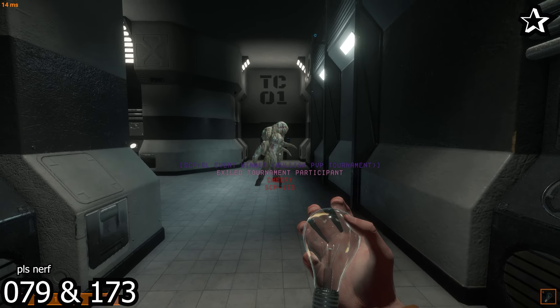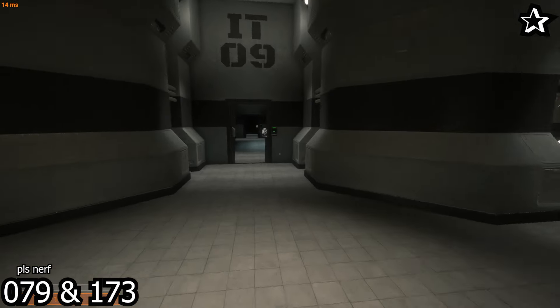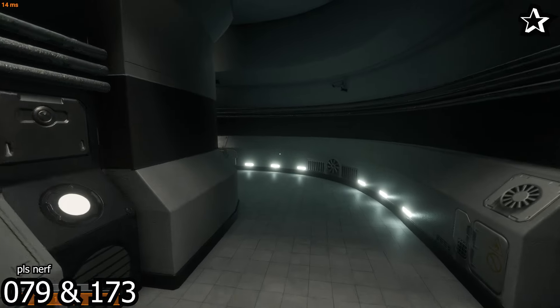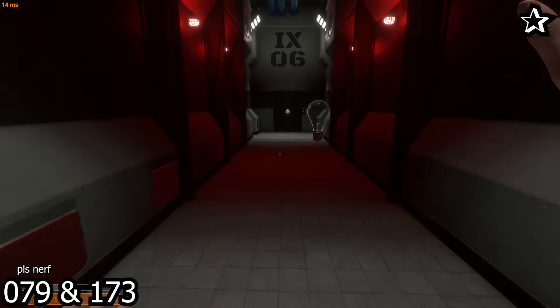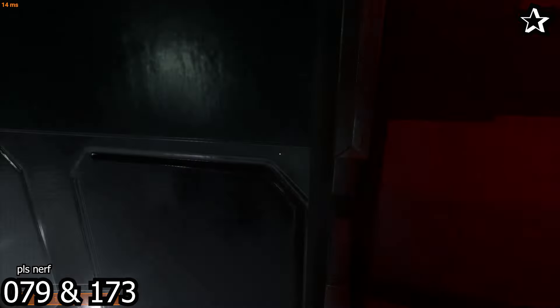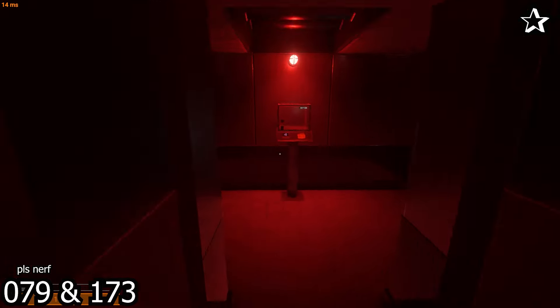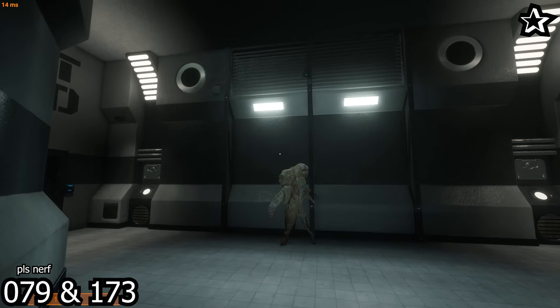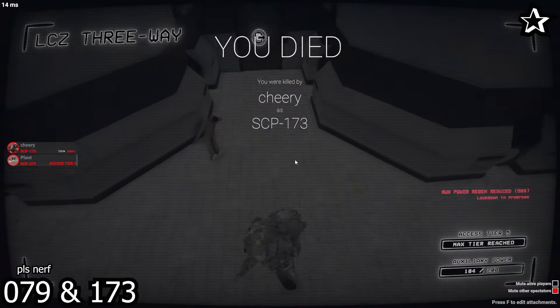Now let's talk about another common combo: 079 and 173. This is the most difficult combo to deal with and you will probably just die from it. There are too many factors to consider: shutdown, blackout, and door locking. 079 will be annoying since it will close doors and door lock depending on the tier. We'll be using double backing a lot and crash juking since 173 will catch up to us, and being in hallways will be most ideal. In shutdown and blackout situations you're pretty much screwed, but a trick is to not look at once and move around randomly. Ultimately you need to get a door open or just not be in the situation at all by double backing.